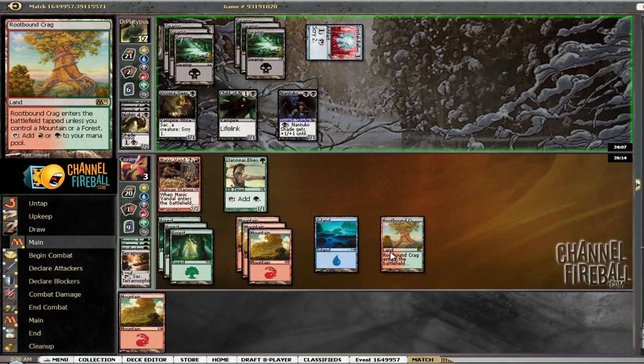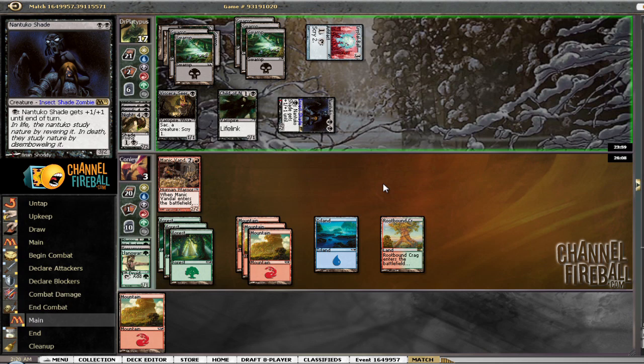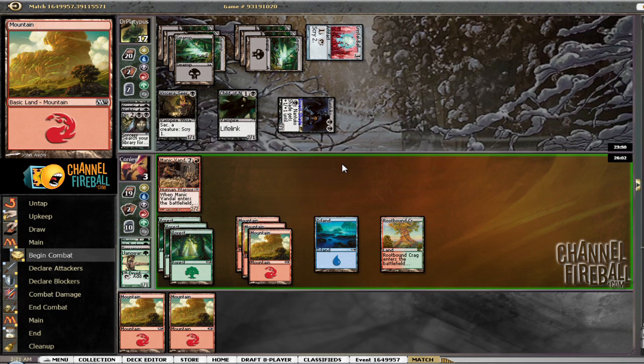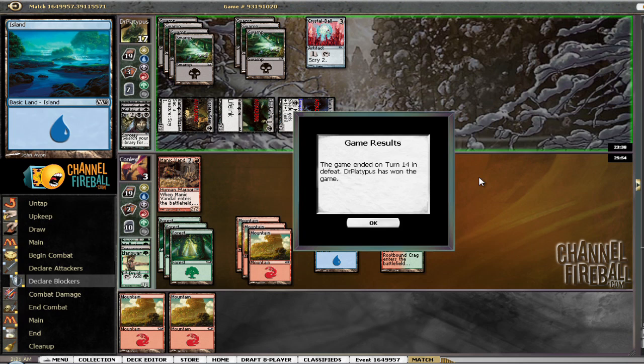That Crystal Ball is definitely a thing that's tearing us apart — we had two Manic Vandals and a Clone that could have killed it. We're currently dead next turn and double dead now. He has another Quag Sickness, could have a Corrupt or something. We drew two mountains. We knew we were passing a pretty sick mono-black deck, and the benefit is that you know you're giving somebody else a good deck and you hope not to face them in the final — we did about as well as we could in this case.